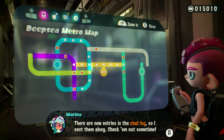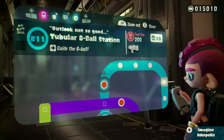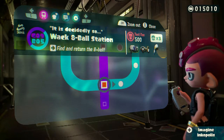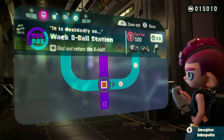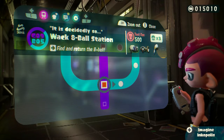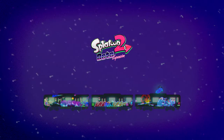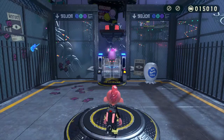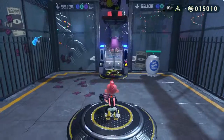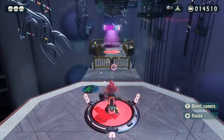There are new entries in the chat log, so I sent them along. Check them out sometime. Sure, Marina, I will check that out eventually. We actually have two 8-Ball options we can go to. I'll go down here and then do more of Line B from this way — I said consume again. Let's go to Whack 8-Ball Station. Find and return the 8-Ball. This is a different spin on the 8-Ball levels — some have you guide the 8-Ball, and technically you also guide it in this one, but first you need to find it before you guide it. I really like this specific level.